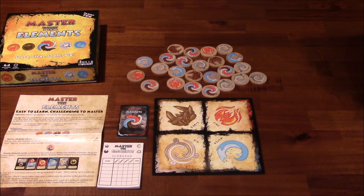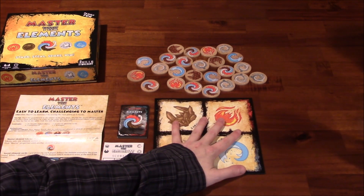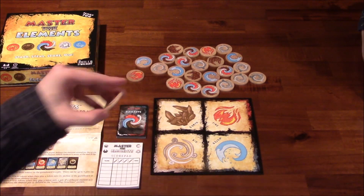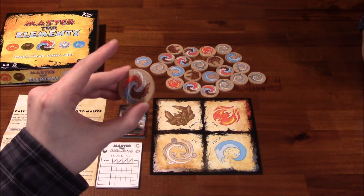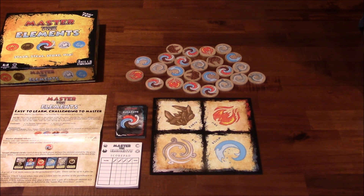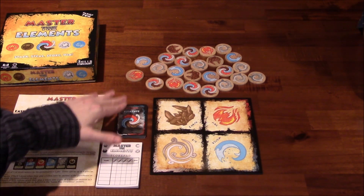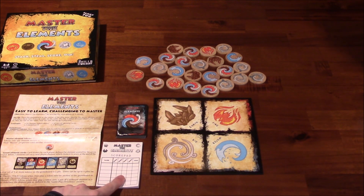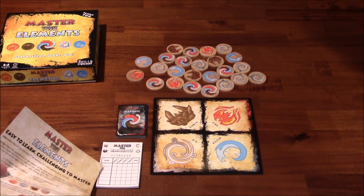Here's a look at all the components in the game. There is a central playing board. There are 4 elements: Earth, fire, water, and air. There are double-sided element tokens — sometimes they're the same, sometimes they're not. You've got 10 of these Master the Element cards, and one is going to be dealt to each player at the beginning of every round — that is their secret element card. You get 1 point per token that matches your element at the end of the round. You've got a score pad, and the game is played over 4 rounds.